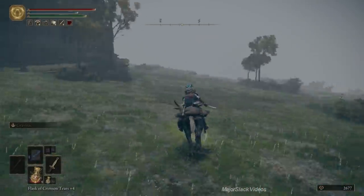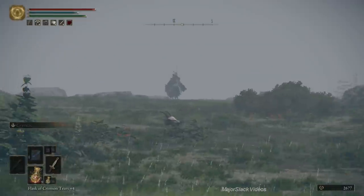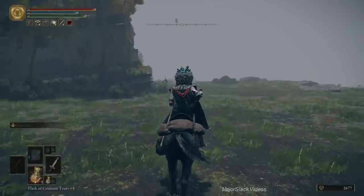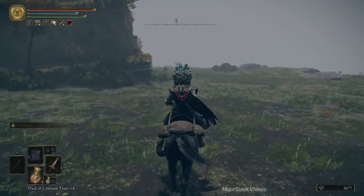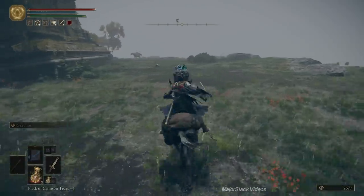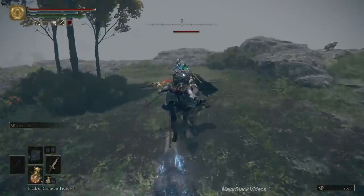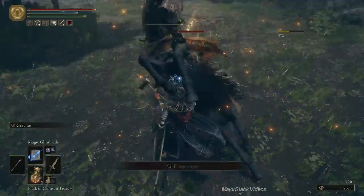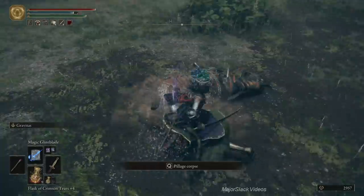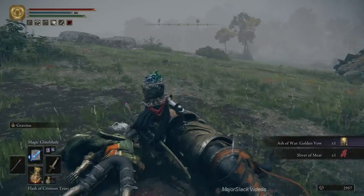Over this way to the east — see that guy right there? He has the Golden Vow Ash of War. All we have to do is run up, hop off our horse, do a charge attack, and that's going to knock him off his horse. Then use the grab skill to finish him off. Target, jump off the horse, strong attack — off he goes — grab the skill to finish him off. Nothing personal, just business. The Ash of War: Golden Vow. Done and done.